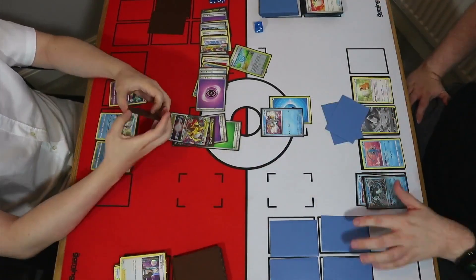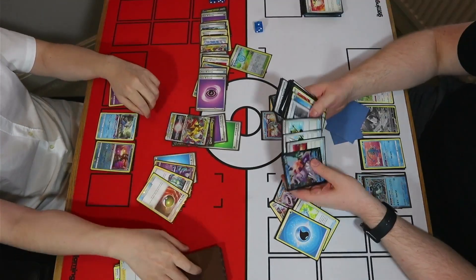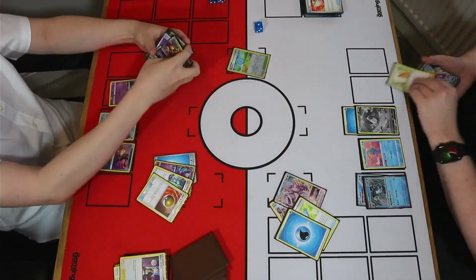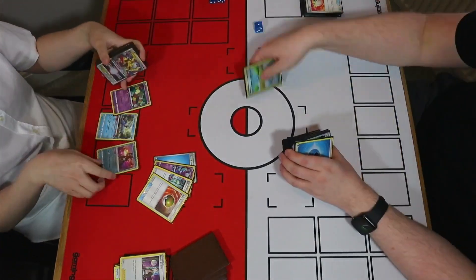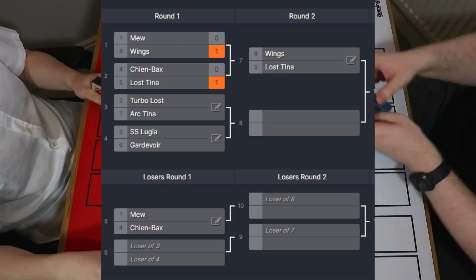Jono passes, and Tim just has Boss's Orders to close out the game — not bad from the Iono there. Jono got a bit stuck in the mud, possibly from a questionable Ultra Ball play of not holding the Iono in hand. It kind of makes sense given Tim's opening, but definitely an interesting game — the Path to the Peak was definitely disruptive in that one. So we move on to the next one, with Chien-Pao falling to the losers bracket and Lost Zone Giratina carrying on in the winners.